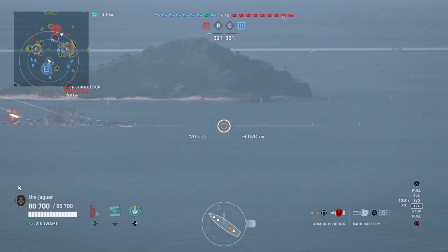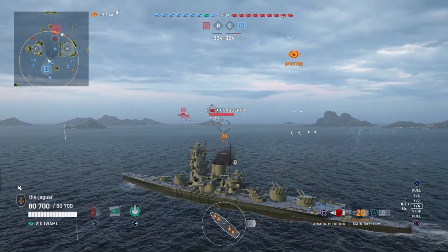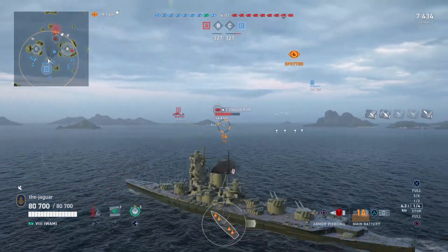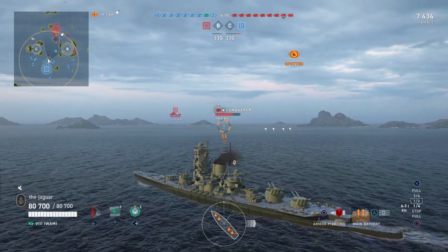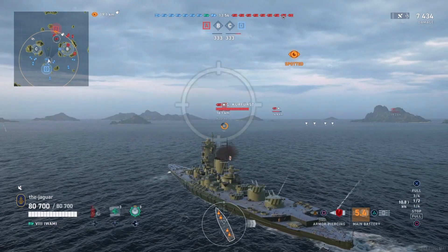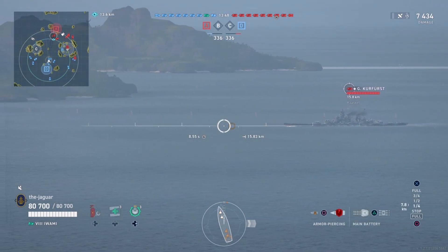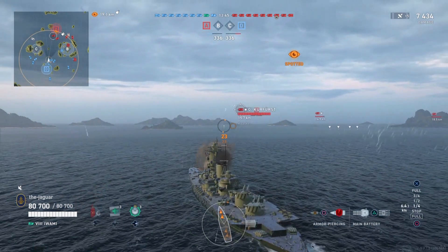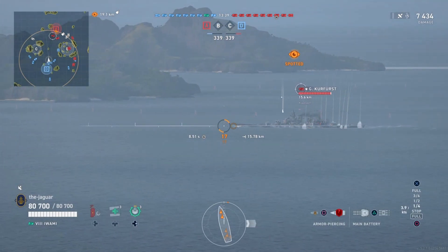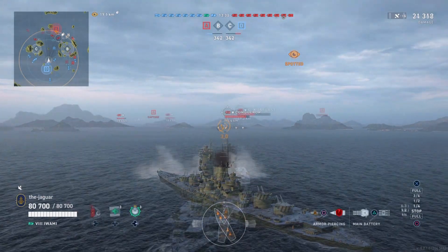There is a Conqueror going broadside — that's awesome. Let's see if we can tune him up. Looks like a pretty good shell grouping, but didn't get much there. Grosser Kurfurst going broadside. Let's see what that does — 13,000 damage. That's better. All right, we got the Conqueror.